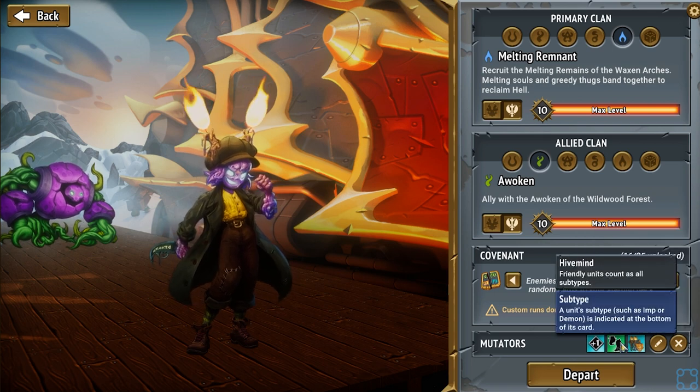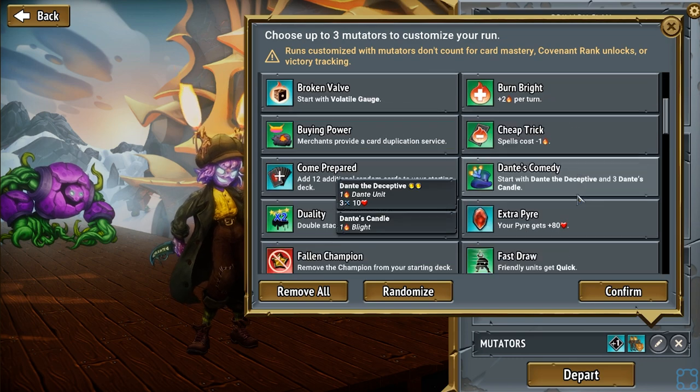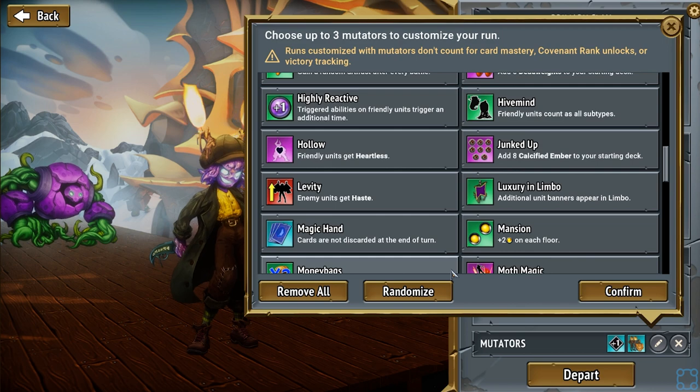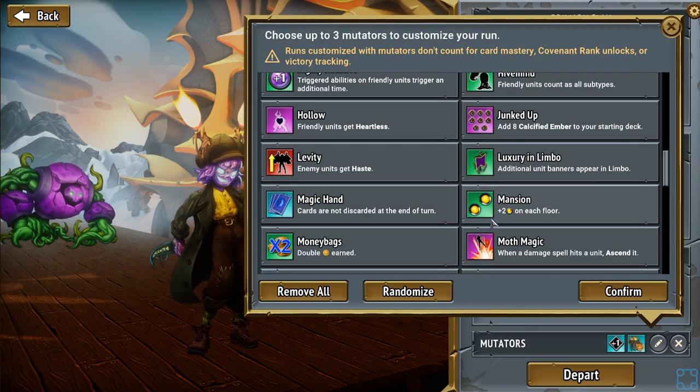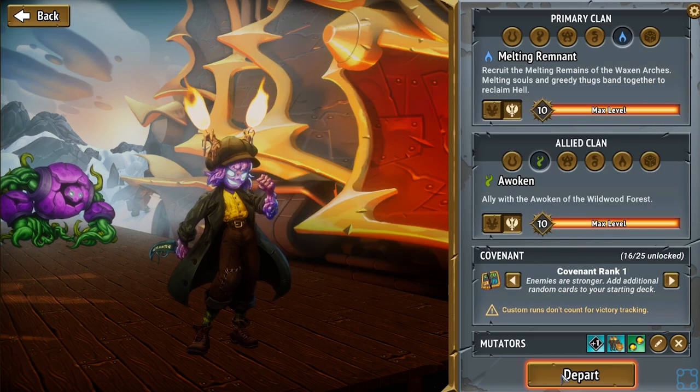And then at your service. Actually, you know what? No. Hive Mind is cheating. Let's get rid of Hive Mind. What do we think? Mansion. There we go. Got it.